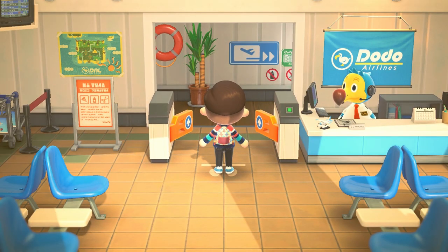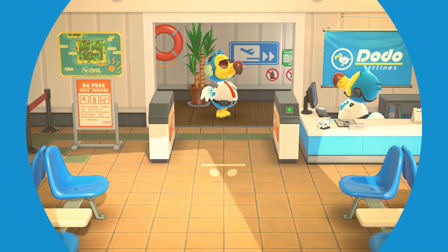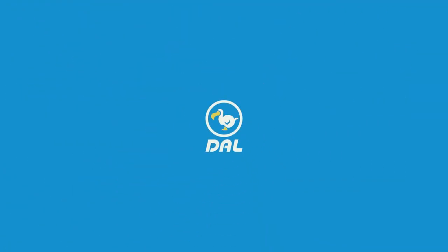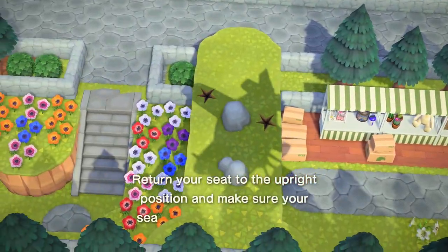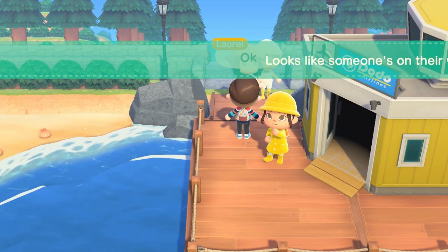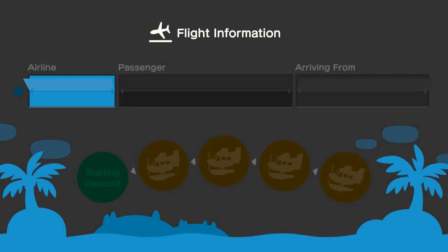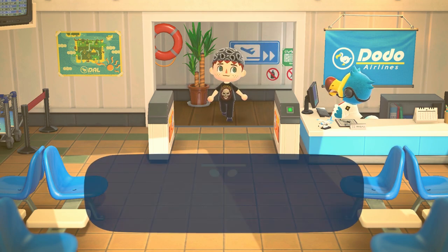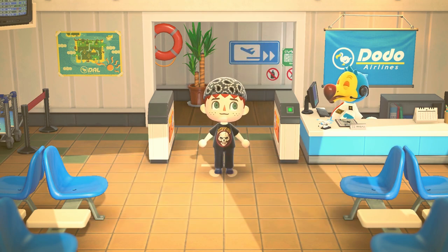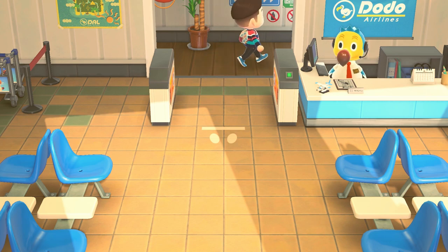Another thing to mention is the loading times when you're bringing people onto your island or when they're leaving. I understand that when you see the cutscene of someone coming to town, the game is probably loading and getting things prepared for the merging of multiplayer — it's a fun way to not just show a black loading screen. But it would be great if they could streamline some of it. For example, when you open your gate to a bunch of friends, it'd be nice if you could have them all join a lobby and come in at the same time rather than one at a time. And the same goes for when people leave — I don't need to see the cutscene of someone walking away every single time.